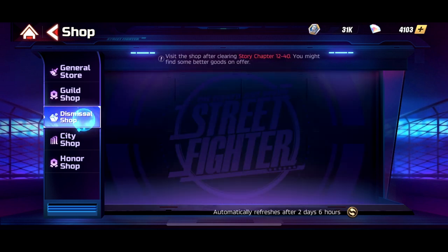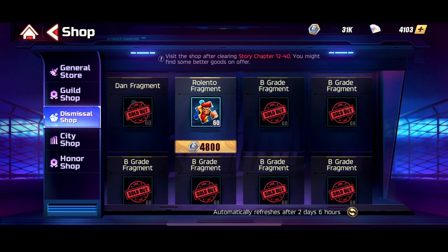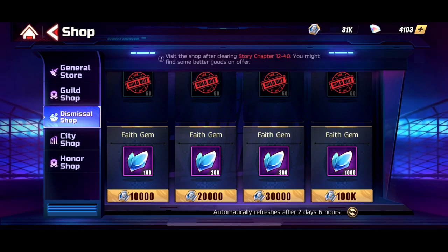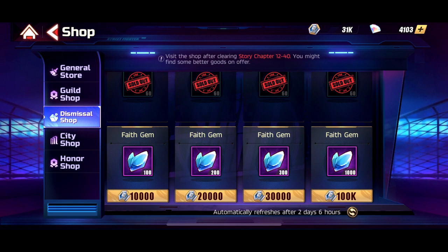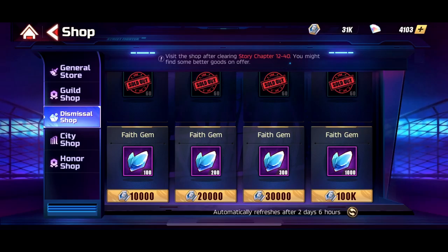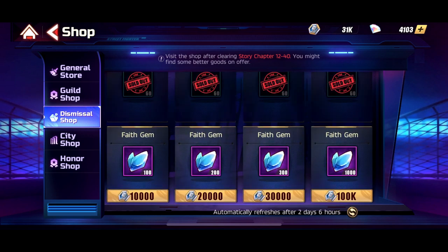The missile shop — I recommend buying everything whenever you can from the shop if you need them. Some things you don't need — like I don't need Rolento so I didn't buy him. I would recommend buying the Faith Gems, but I'm waiting to check if I need to build Kyle or others. What I recommend is buying everything whenever you can, every day, every possible time. 1,000 is huge but it costs a lot. Whatever I have left I can buy whatever I want from here.